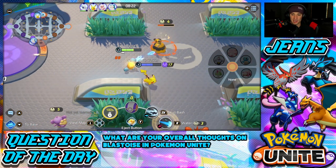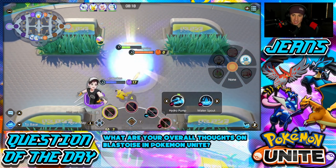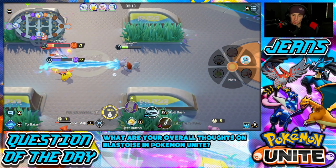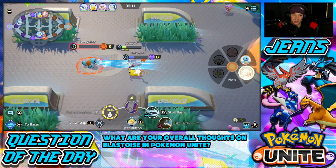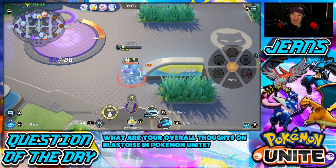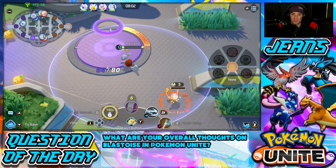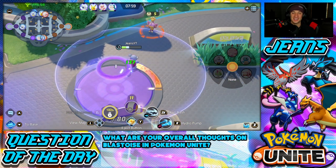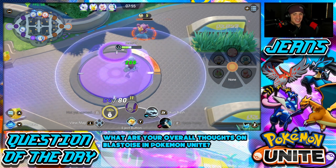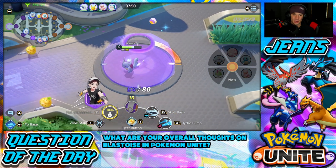Now I have Hydro Pump ready to rock. I'm just going to push him back, take him out, and get some HP. The Hydro Pump is where it's at — I can also push wild enemies back toward the base so I can hit them while defending. The pushbacks are insane. Once you get Surf, I cannot wait to show you guys — Surf is so good all around.